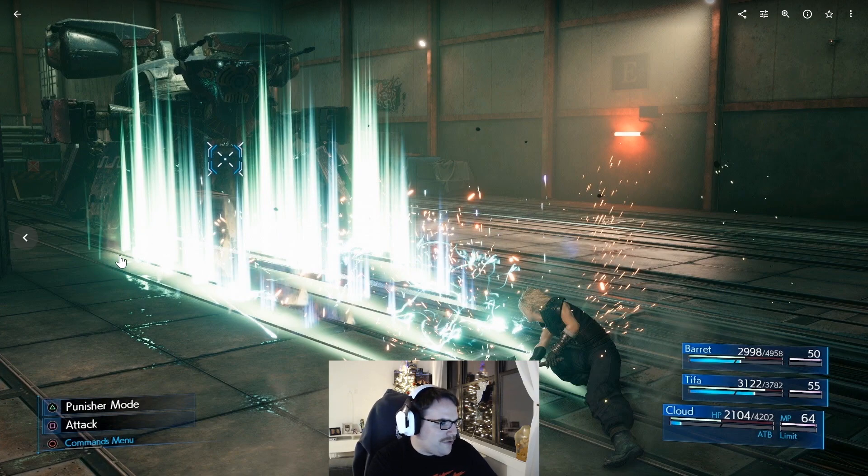Cloud is back in Operator mode, fighting what appears to be a machine with a lot of guns. I'm not sure what attack this is — this might be a Limit Break, possibly Blade Beam. Although it seems like there are three or four tracks of beams here, so maybe they changed it a bit. This could be Blade Beam, or it could just be an ATB ability, as evidenced by his lack of ATB gauge. If you know what enemy this is, let me know in the comments.